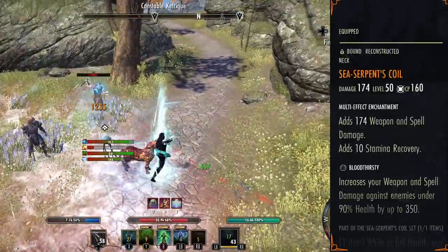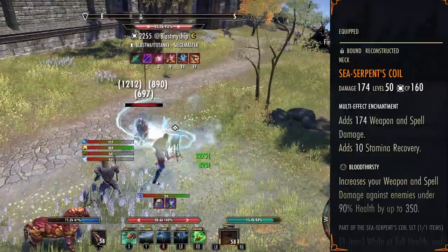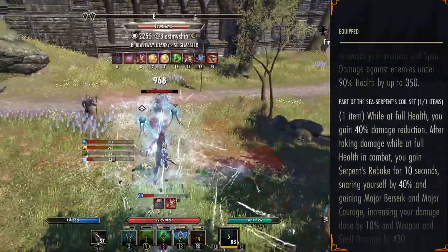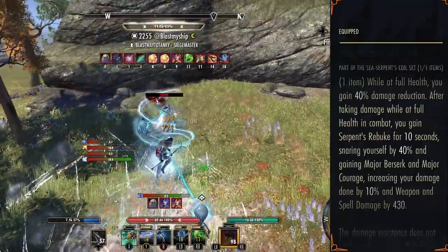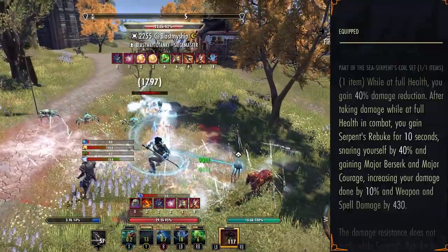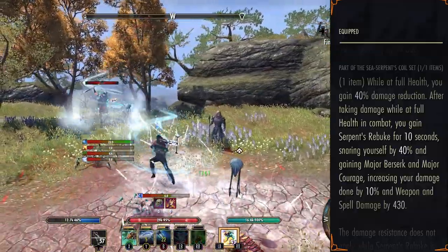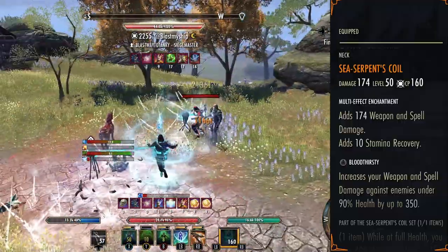The last set we're running is our Mythic choice: Sea Serpent's Coil. We are running the Bloodthirsty trait with a weapon and spell damage enchantment. While at full health you get 40% damage reduction, but when you drop to 40% health and take damage you get Serpent Tribute, which gives Major Courage — increasing weapon and spell damage by 430 — and Major Berserk. Numbers-wise this is about a 15% damage increase across the board. It's a very stat-dense Mythic and really hard to pass up on this build since you're pretty much a heal bot anyway.